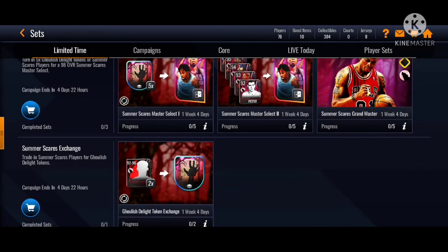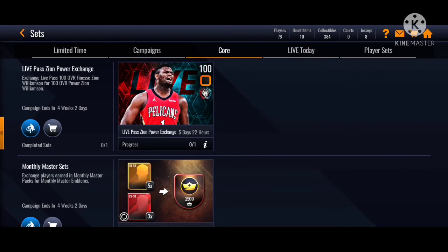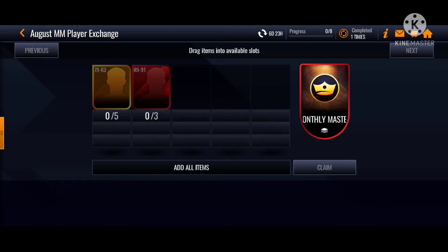Now guys, this monthly master is different than what we used to be getting. You need five 79 to 83 overall off-season hype players, and three 89 to 91 off-season hype players. They have to be off-season hype - they cannot be from the legacy lineup or any previous promos.